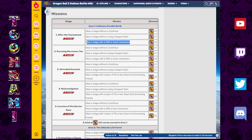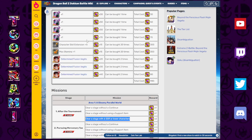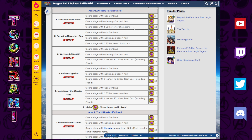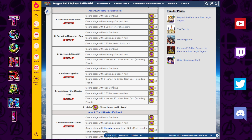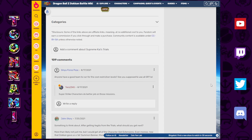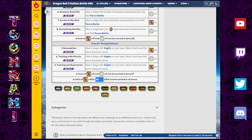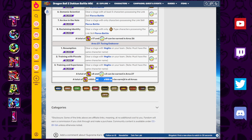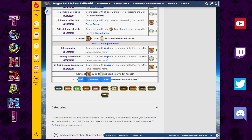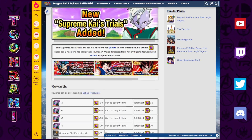Each stage gives you anywhere from one to three quests, maybe more depending on the stage. As you run through these stages, you have extra rewards that you can pick up if you do the things they ask. All in all, you can pick up a grand total of 558 of these Supreme Kai Stones and 100 Potara Earring Medals. These are both insanely important, so make sure to pick up all of them by going through all the stages of quest mode.